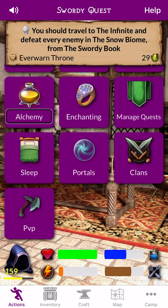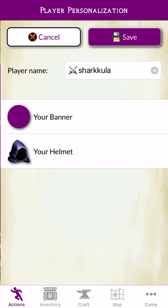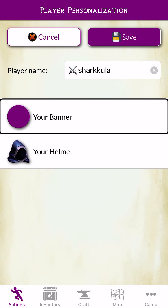Manage. Enchanting. Alchemy. Worship. Drink. Personalization. Cancel any changes. Save any player name. Crossed Swords. Sharkula. Text. Clear Text. Change Theme Color of the app. Can help some visually impaired players to differentiate buttons more easily.